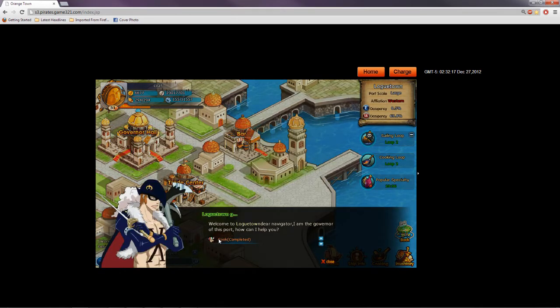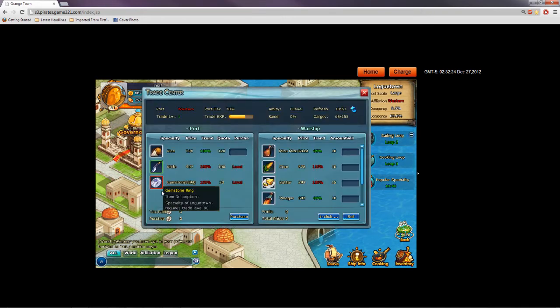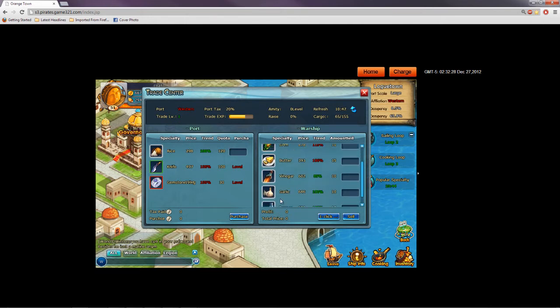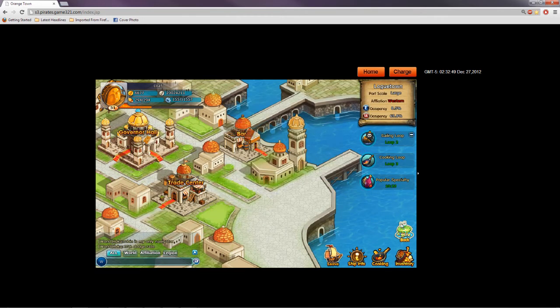The Governor Hall is where all your quest turn-ins are, so I'll explain that in a second. The Trade Center is just a store. This is everything I have on my warship, which is all cooking materials. If I wanted to buy some rice, I'd just say I want to buy 5 rices — purchase, they're really cheap. As you can see, it's level-restricting me on these two other items because my boat level's not high enough, which you're about to see as we go sailing.